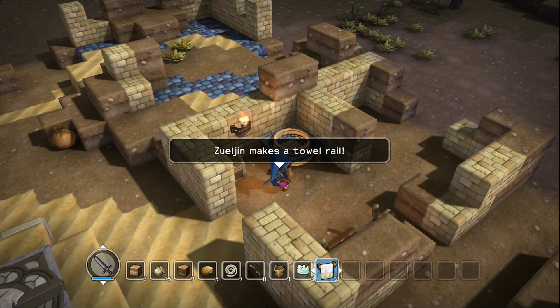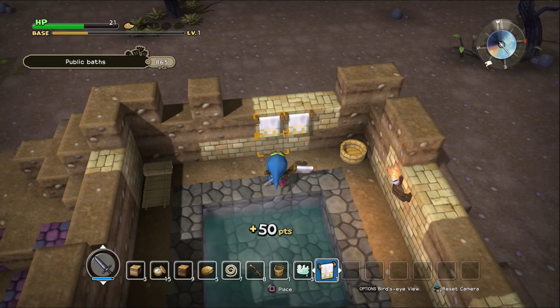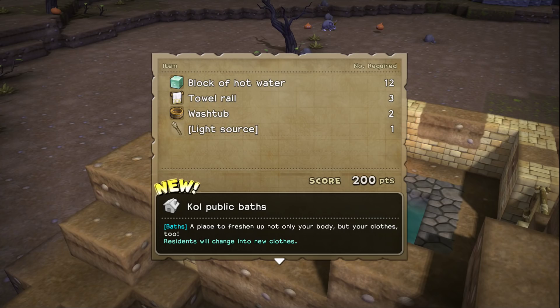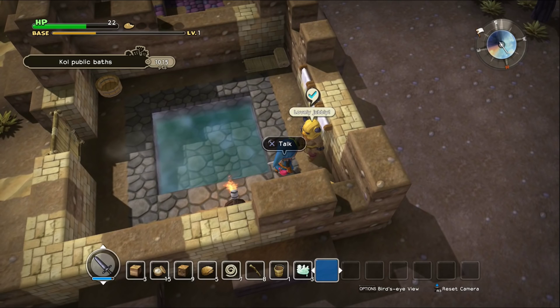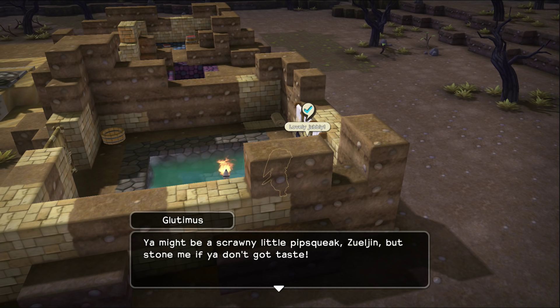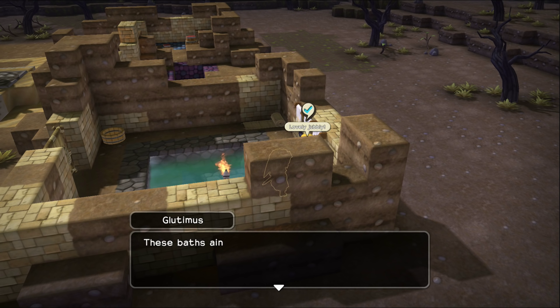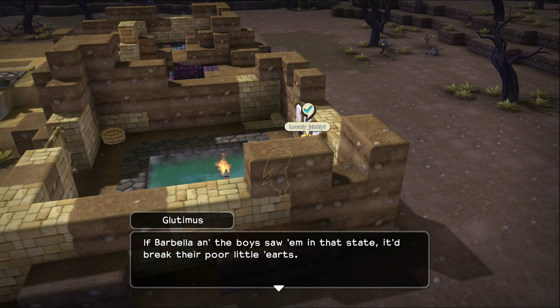Now we'll put them all along the back wall right here. Builds the first public baths. Come on in — tell me how beautiful it is. Wow, lovely jubbly. Goreblimy — what kind of word is that? That's what I call a hot bath. You might be a scrawny little pipsqueak Zulgin, but stone me if you want — you got taste. At least he didn't call me potato face. These baths ain't no ordinary baths — they're the symbol of our hideout. Barbella and the boys saw him in that state, it'd break their poor little hearts. This is why I got to fix them up. Told you I had a good reason. We still ain't seen Barbella.